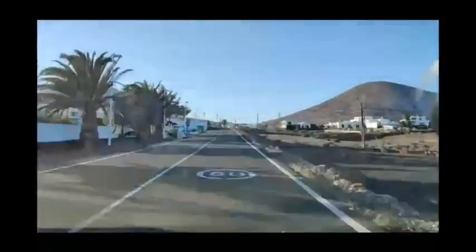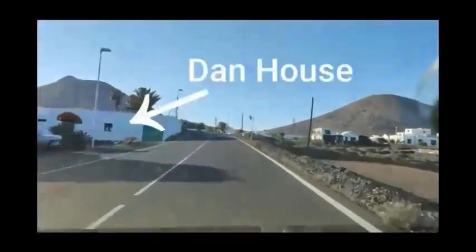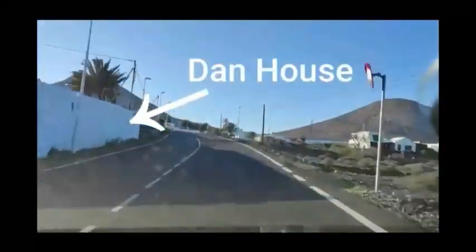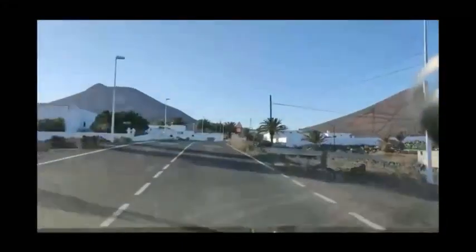You'll see here this is the main crossroads in Guimi. We go straight across that and you'll see on the left hand side a green garage door. That is my house but it's quite difficult to park outside. So we go straight past and then take the next right which is a dirt track.